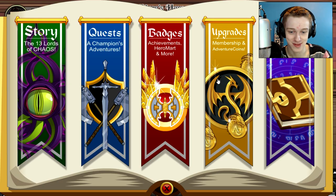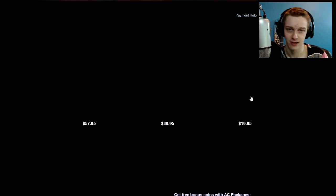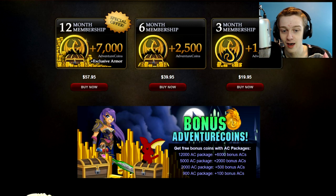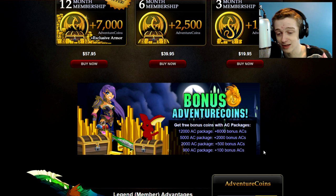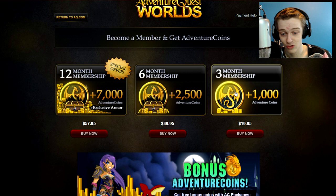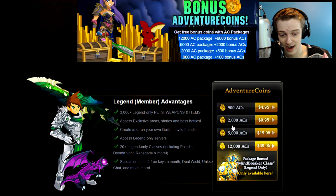So the packages are obtained by purchasing something from the store — basically just buying microtransactions in the game. I got the 12k ACs this month. It's a good time to buy ACs with the TLAPD event. Right now you get a bunch of bonus ACs for buying the AC packages. You don't get the bonus for buying memberships, but you do get them for buying the AC packages.